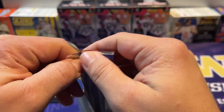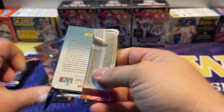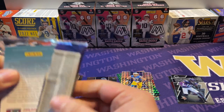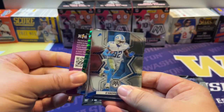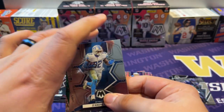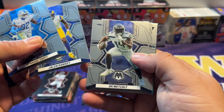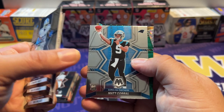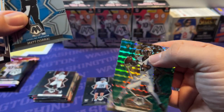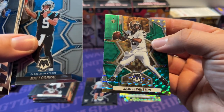It doesn't seem like we've gotten too many rookies so far — I don't know if it's one per pack, I think we've even gotten less than that, but maybe it's because we got extra inserts. Next pack: DeAndre Swift, Jalen Ramsey, DK Metcalf, Wes Welker, Matt Corral — there's a rookie quarterback — and we have a Jameis Winston green mosaic.